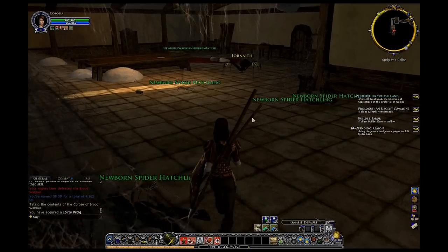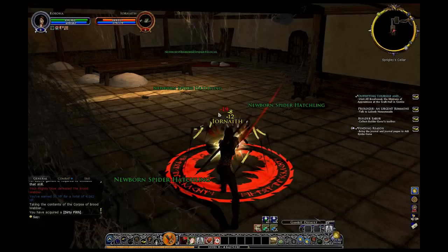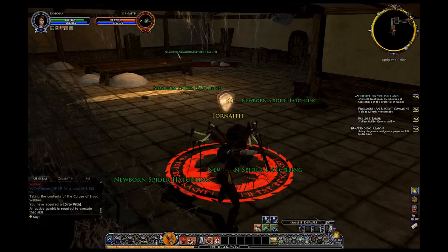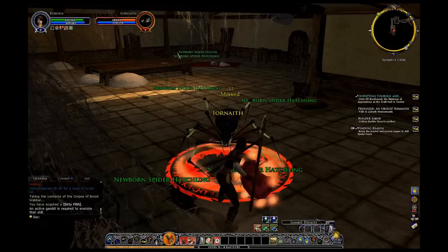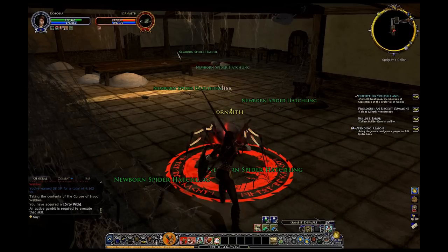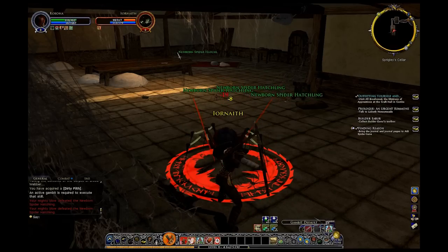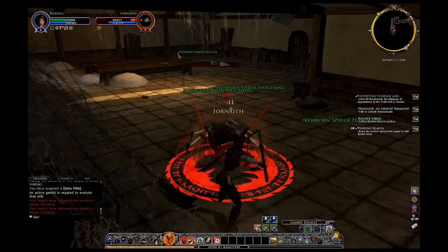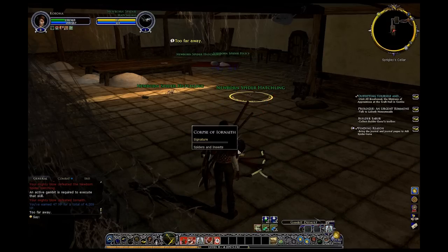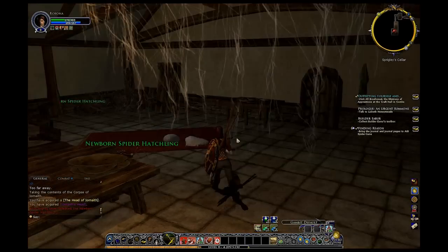Alright, so we're here at the little minor boss, Iron Nath - pardon my pronunciation. We're going to go ahead and attempt to take him out. Notice how his emblem's a little different, kind of like a rare, unique monster. It wasn't too bad, and I got a purple item, so that's usually unique. I just killed a little rat thing.